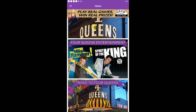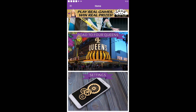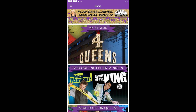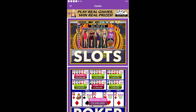So it looks like it's played vertically, which I think is interesting. This is a little different. The Four Queens game is actually pretty akin to the Binion's game, since it's one of the sister casinos to Binion's Gambling Hall. It's got a casino option, the My Status option, Four Queens Entertainment, Road to Four Queens, and Settings as the main modes. Let's go ahead and check out the casino mode first.